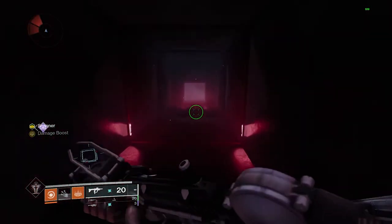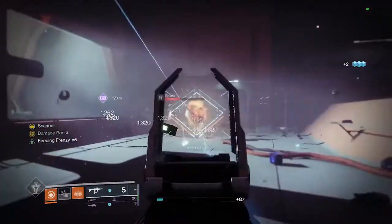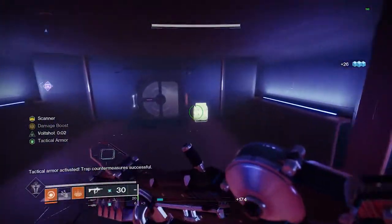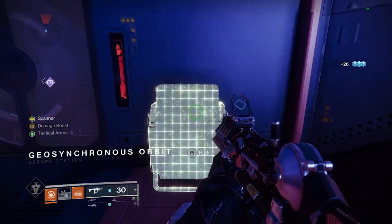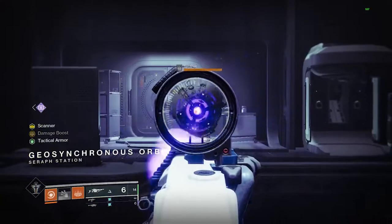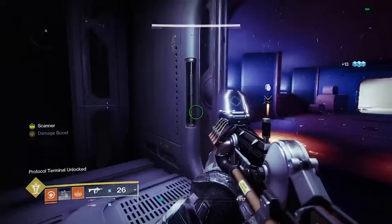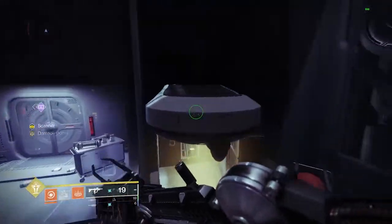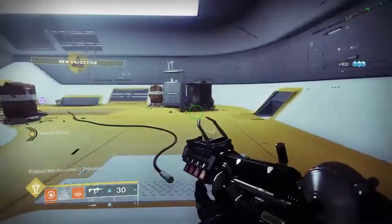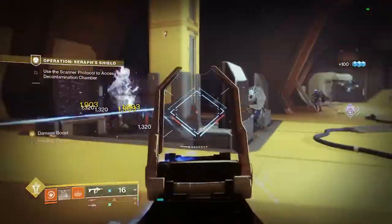You'll notice some doors or passageways covered by lasers that don't disappear — those are for the Revision Zero drones that you can shoot, but you don't need those to just complete this mission normally. Here's the third and final hack, which should unlock this door. There's also a servitor you have to kill in order to use the panel — while the servitor is alive, you won't be able to use the panel. Deposit your scanner to open this door.